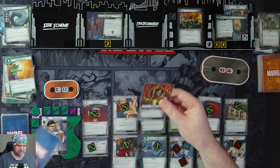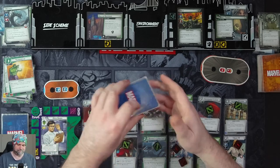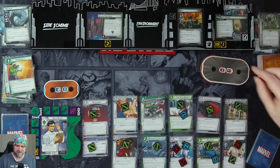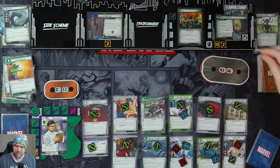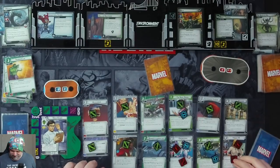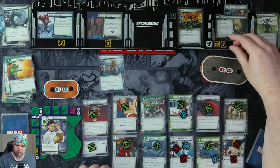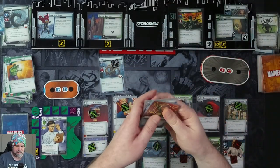Get five cards: Genius, Power in All of Us, Lockjaw, Nick Fury, and Power in All of Us. Two threat on the main scheme takes us to 11. Hela is scheming for zero because she doesn't get her benefits on her wounded side — zero plus one takes her to 12. Get two encounter cards: Unnatural Storm — exhaust each ally in play. That's terrible, but I didn't ready Snowguard, so fine. And a Draugr — put one threat on the main scheme and he has Guard.